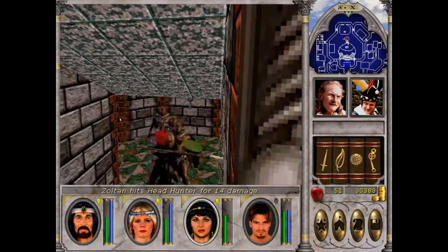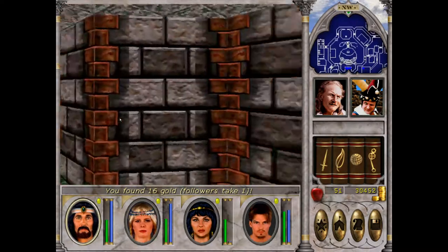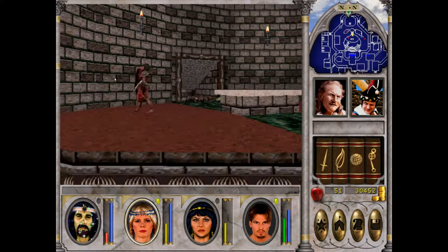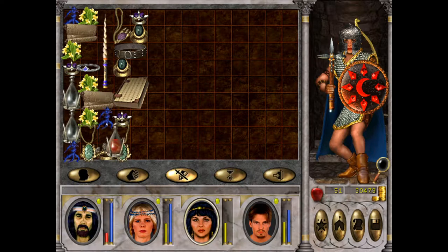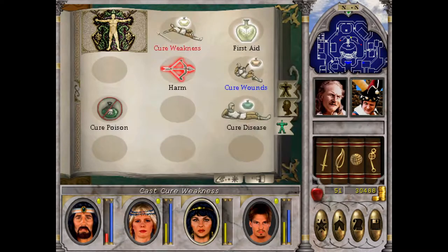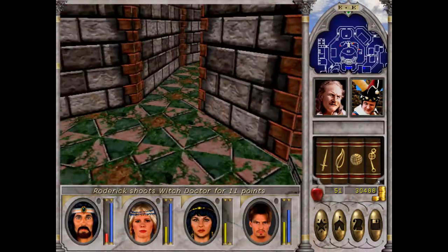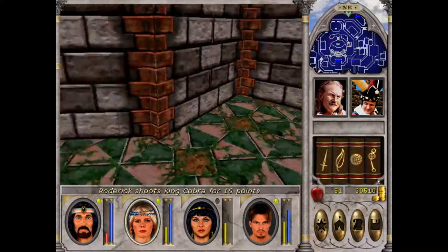Can I pray here? No — this altar does nothing. We got poisoned — again. Heal yourself, Roderick, please. Do we have a potion of cure poison? We do. A weakened — that's interesting. Who weakened you? Was that a witch doctor? If so, that is the first time that has ever happened to me, which is incredible.